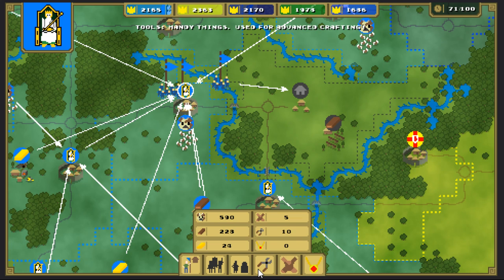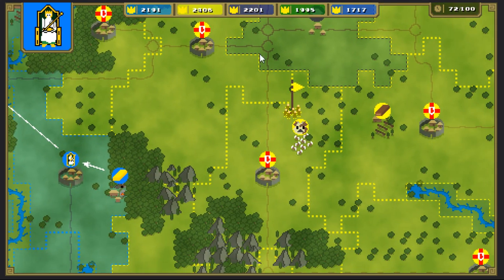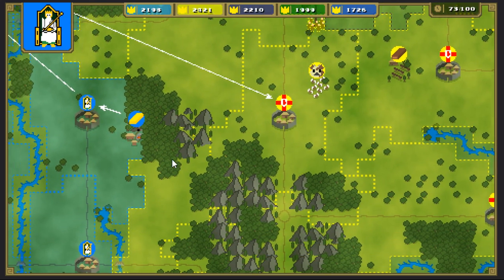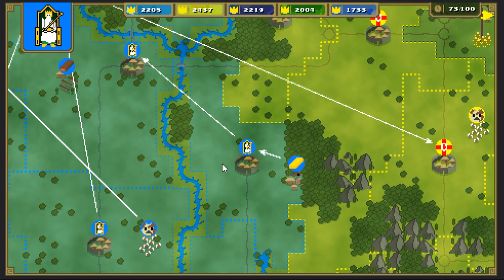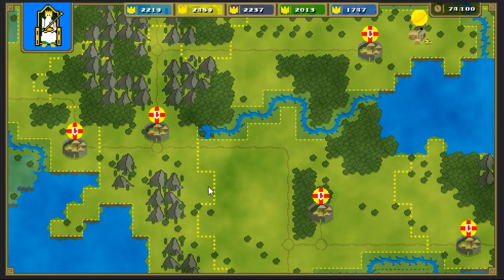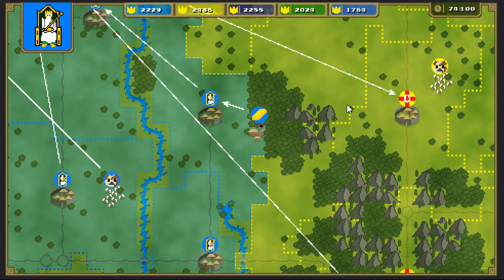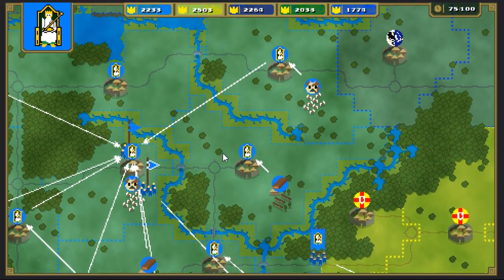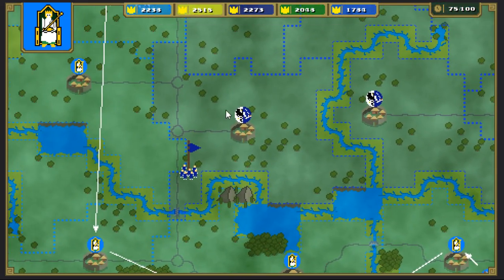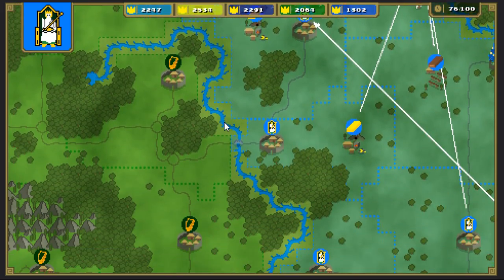I need another warrior if I can get one. Let's send one of these warriors. See, the yellow guy's doing the best, so we want to take their stuff away — let's go take that one away. And then we're going to get a settler over here ready to go. I heard a sound of disappointment of a town falling, but I don't know where it was.